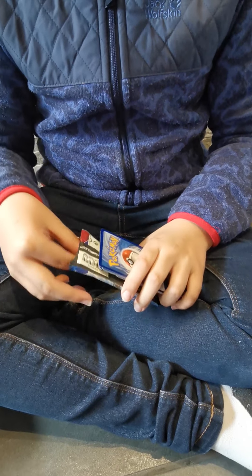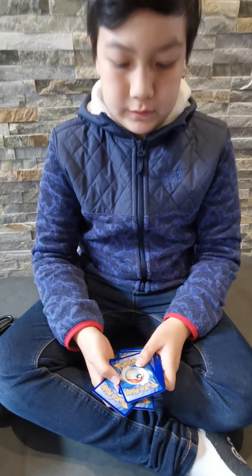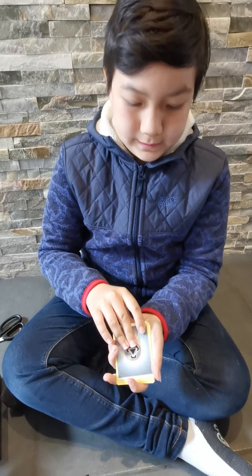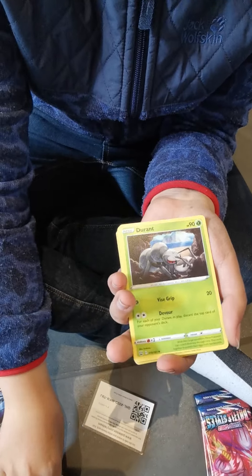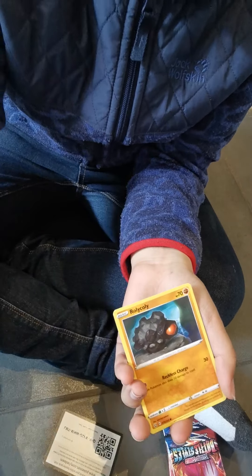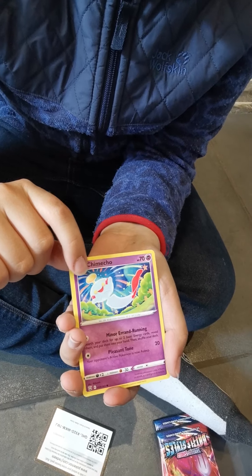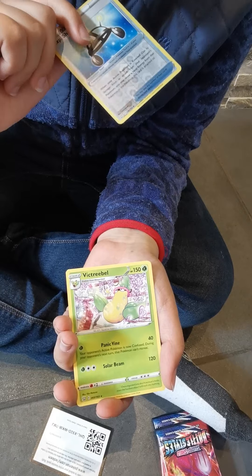Oh, there it is. Code card - green code card, you all know what that is. It's four cards to the front. Metal Energy, Girder, Girder, Durant, Camping Gear, Frillish. Blipbug, Rolycoly, Joltik, Onix. Reverse XP Share, Victory Bell - non-holo.